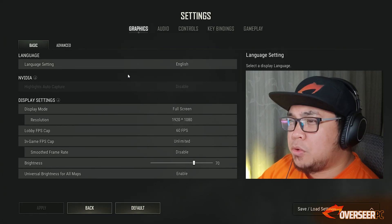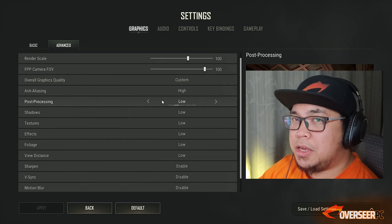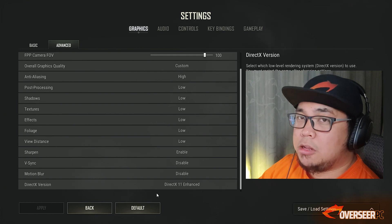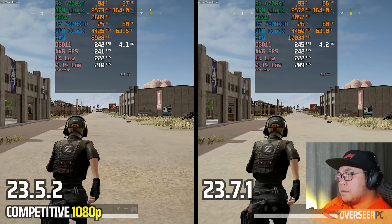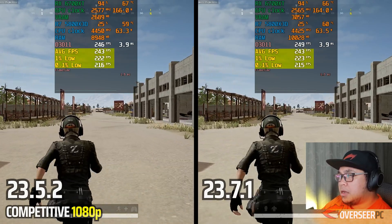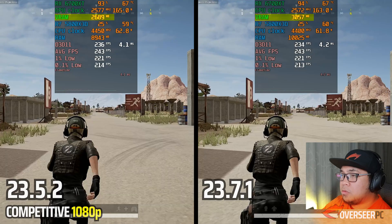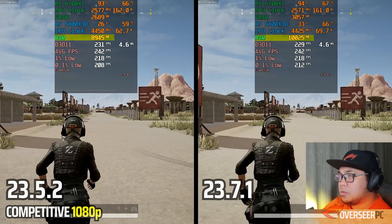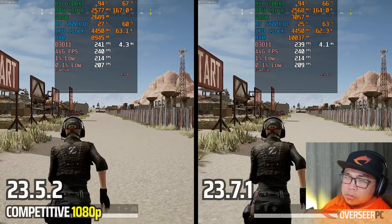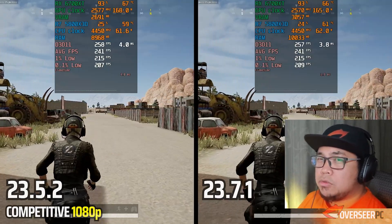For PUBG at 1080p DX11 Enhanced with competitive settings, performance is more or less the same — within the margin of error — between both drivers. The main difference is VRAM and RAM usage: the latest driver uses 10 GB of system memory versus 8.9 GB on the older driver. Everything else is within the margin of error.